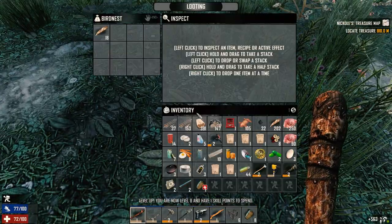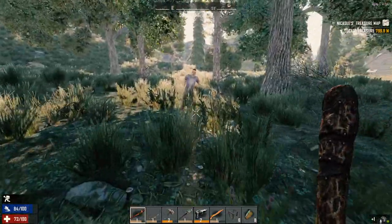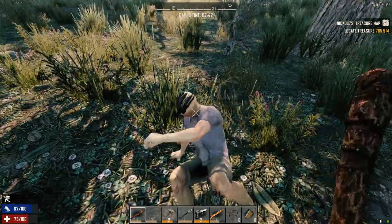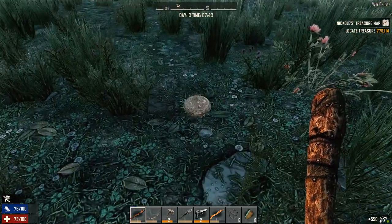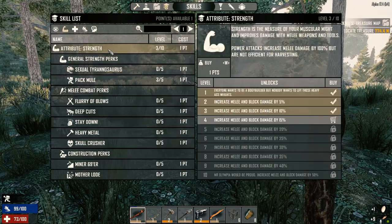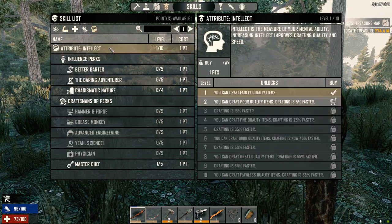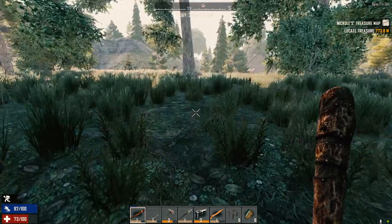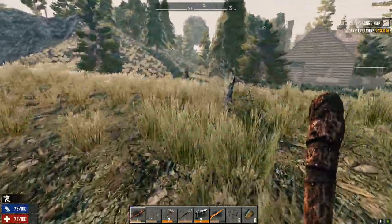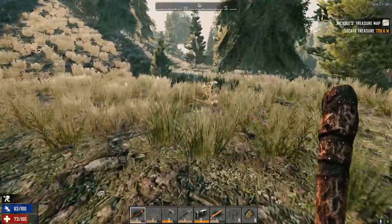Level 8! Now the question is — at a certain point it's difficult to get Pack Mule. I think at a certain point if I'm not mistaken we have to have Strength 5. So it goes up much more from here — we're going to go with Intellect. I'm going to start getting this up so we can get Grease Monkey. At level 10, depending on where we are, it'll either be Grease Monkey or the Forge. If we're at the settlement we're going to go for the Forge, and if not, we'll go for the bicycle.